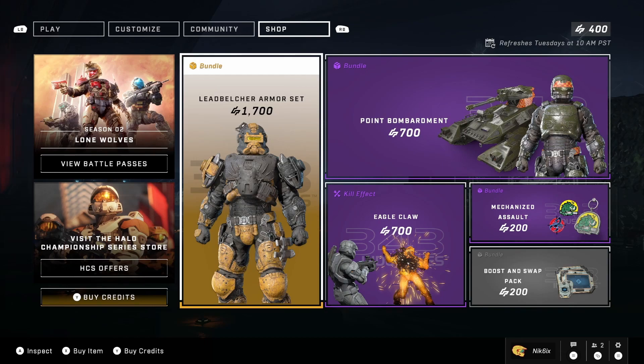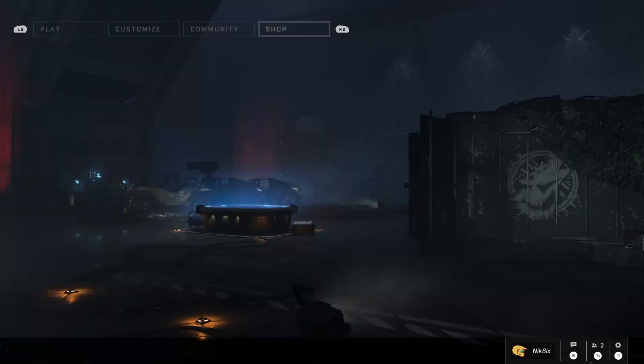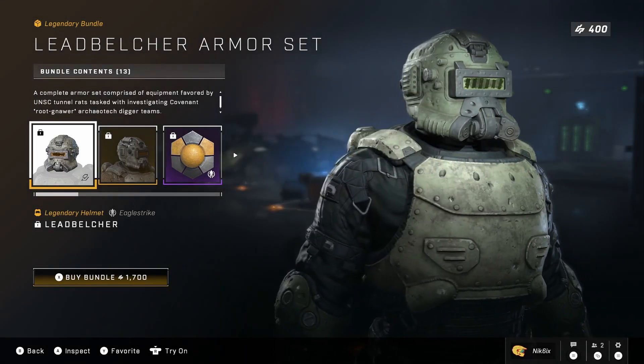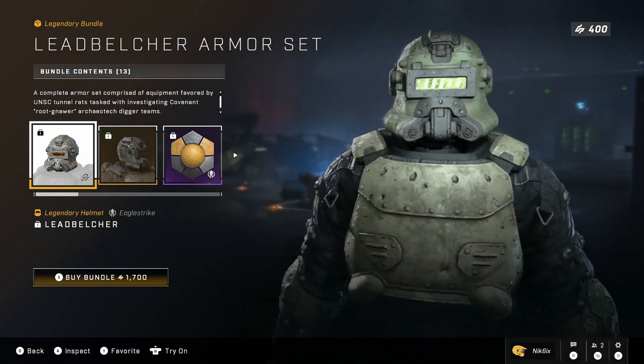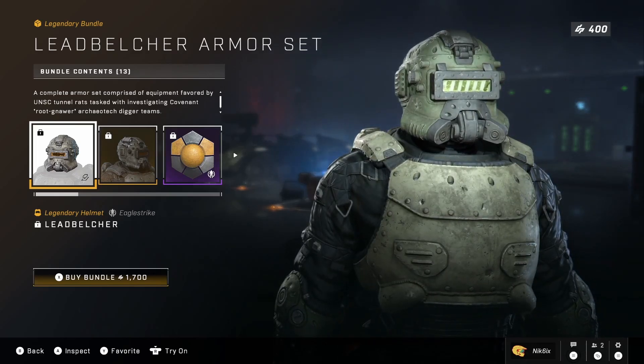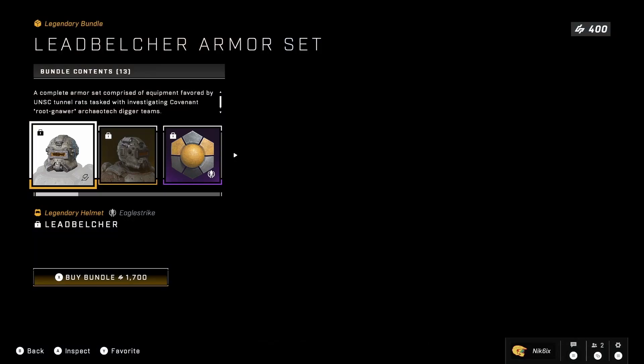I already looked through it and I'm not gonna be buying anything for now. One, I don't have enough credits, and two, I'm just kind of disappointed with what they did. So let's take a look at it. Here we have the Lead Belcher armor set — kind of looks like the Fallout armor, that's what it reminds me of.